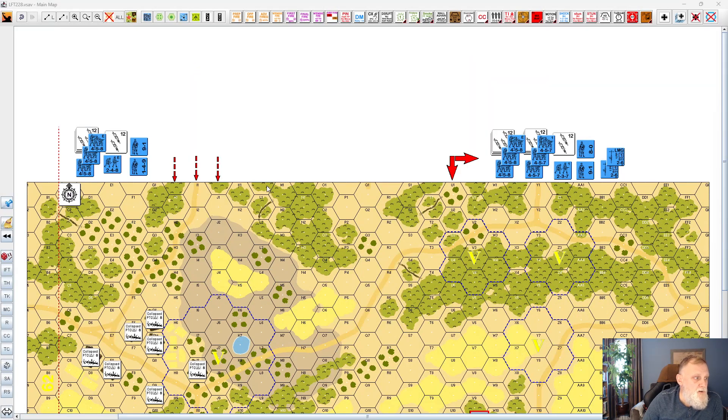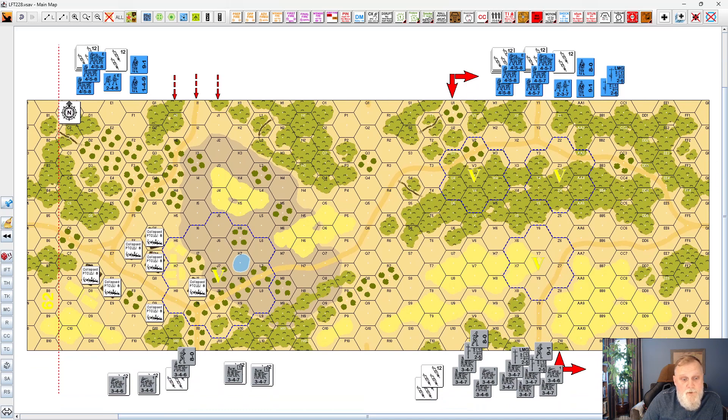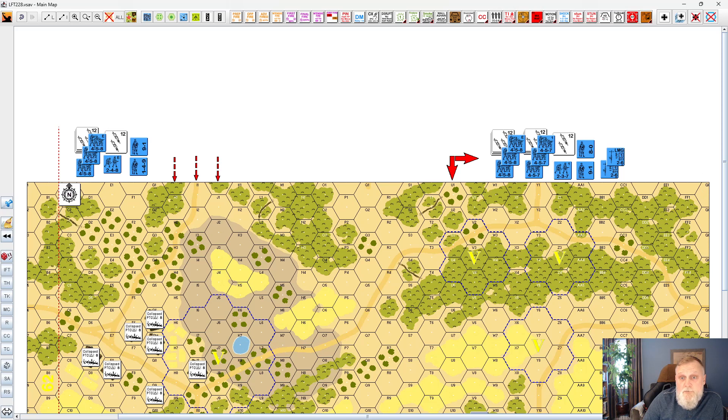Let's look at the French forces. There are two groups: one sets up in the west on board or coming on one of three entry hexes, and the eastern group can come on anywhere from U1 wrapping around to Z10 — a lot of leeway. They don't obviously have to be placed until the Italians are set up, which means they'll have a very good idea of where everything is and can react to the Italian setup.